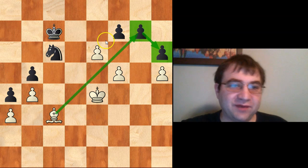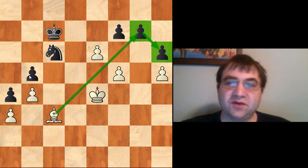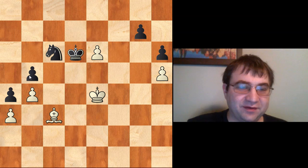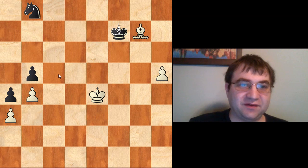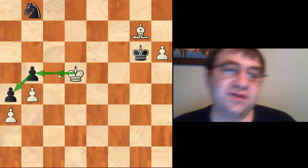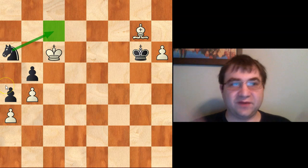After f takes e6, f takes e6, we take here, and now we have the threat of the outside passed pawn as well as the threat of coming into c5. We create the outside passed pawn which distracts the king, then bring our king over to d5, c5, b5 — a4 is completely winning for white. There would be no way to defend since the c7 square is covered. King b5, king a4 — that's another scenario where the bishop is better than the knight in the kingside bind.